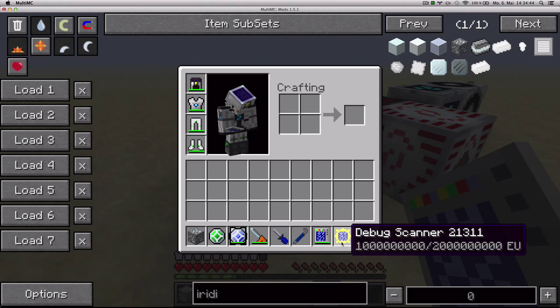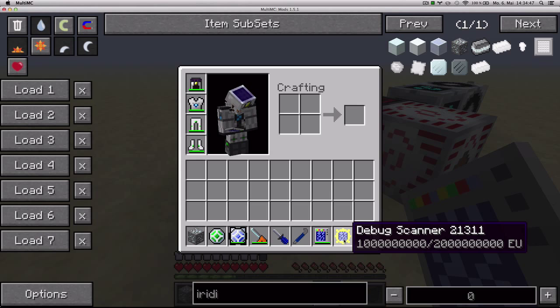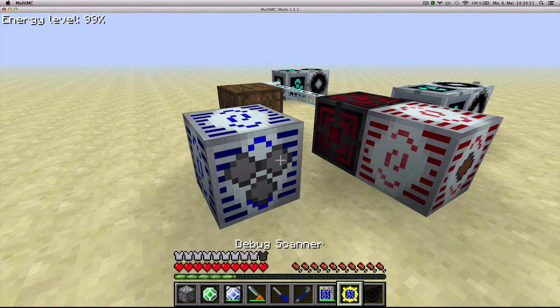The debug scanner is exactly like the portable scanner, except you cannot craft it. It's an item meant for server admins, and it does exactly the same thing.